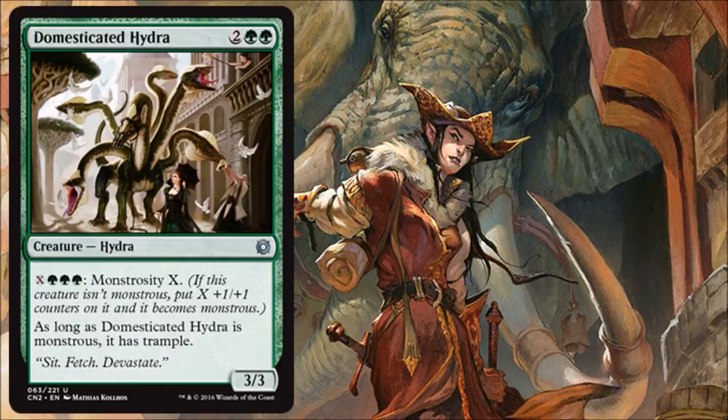Domesticated Hydra is a nice beater at the uncommon level. Amazing, tongue-in-cheek art and great flavor text. You get a 3/3 for 4, which is fair. Later in the game when you have expendable mana, you pay 3 green and X, and this gets X plus one, plus one counters and gains trample. Great beater for green.